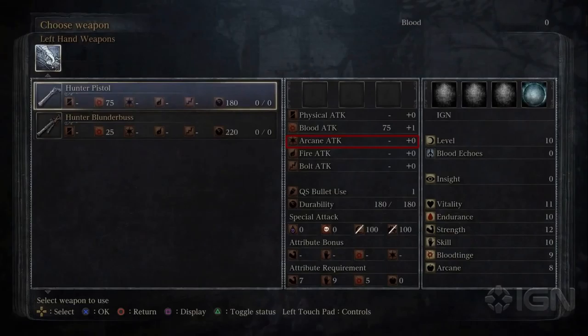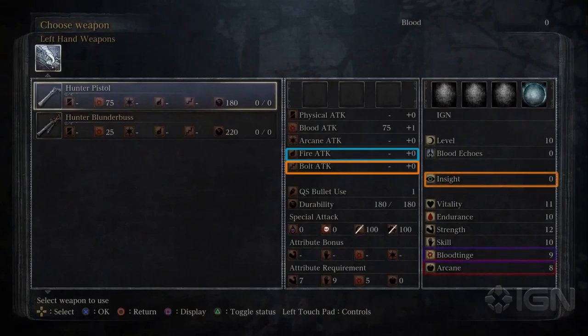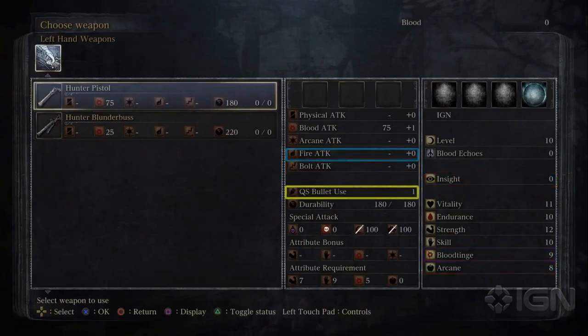Arcane Attack could be the sorcery or hex equivalent, but I honestly don't know. One thing to note is that the symbol you see next to Arcane Attack is different from the one in the character attribute menu — whether or not that means anything I don't know. Fire and Bolt Attack are pretty self-explanatory, and it's possible that any one of these three attributes can affect how potent those attacks are.